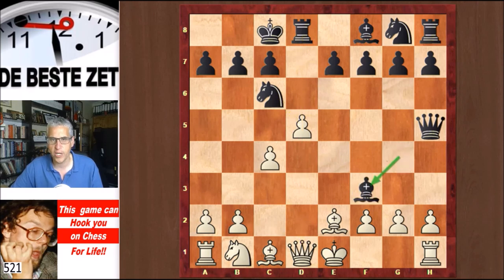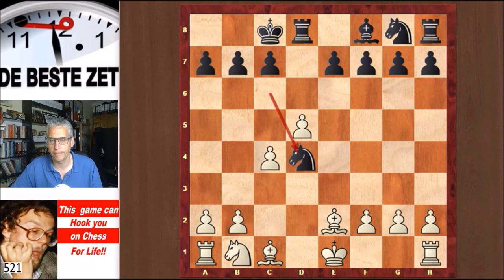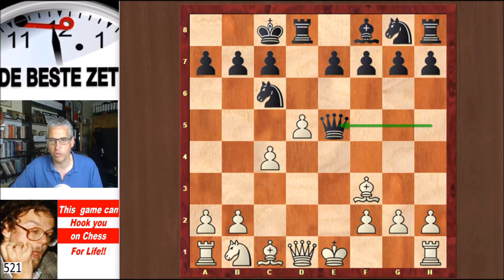The knight is attacked, but not really, because the d-pawn is pinned by the rook to the white queen. Black took on f3, bishop takes, hitting the queen, and queen gave a check. Now Qe2 is possible and the queens will get traded, and then Nd4, for example, with an even position. But Runow was in an adventurous mood and he played Be3, sacrificing the b2 pawn. And Schmidt took it.